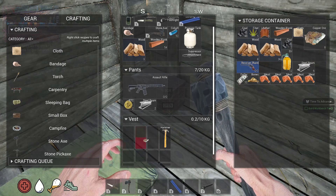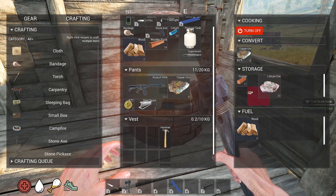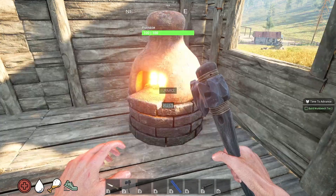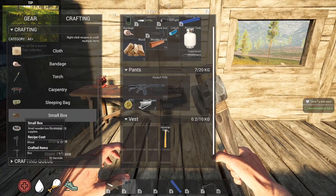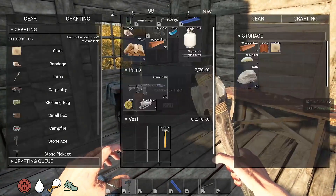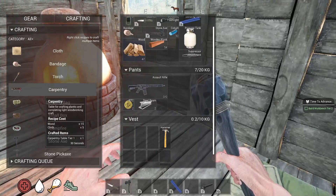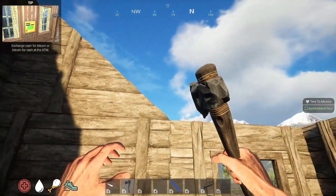Oh, I got more copper there, let's put it in here. What did I make a box at? One box — 12 wood. Oh my gosh, really? I got to go cut a tree again. We need a box. Well, we're kind of on the way now a little bit.